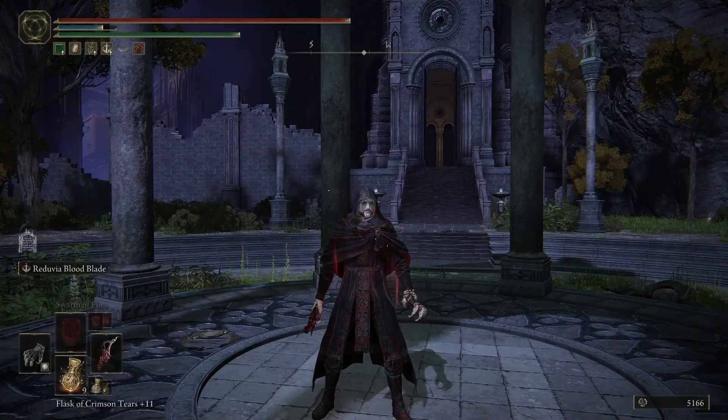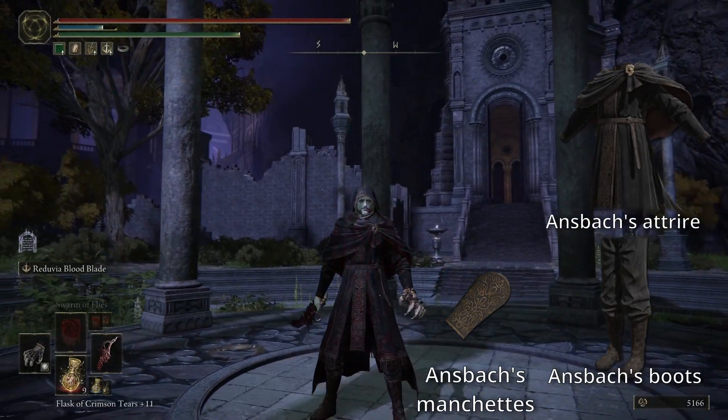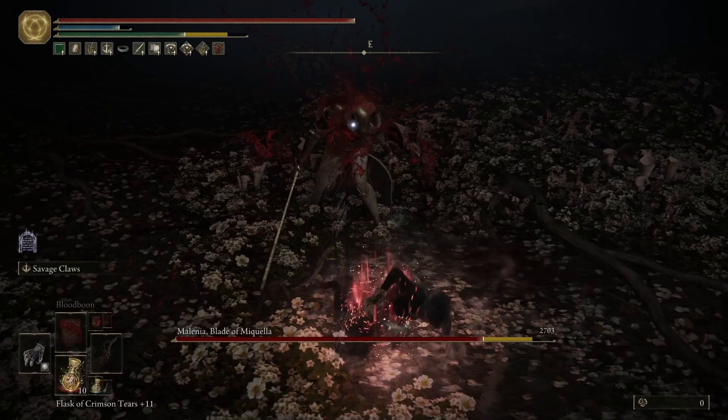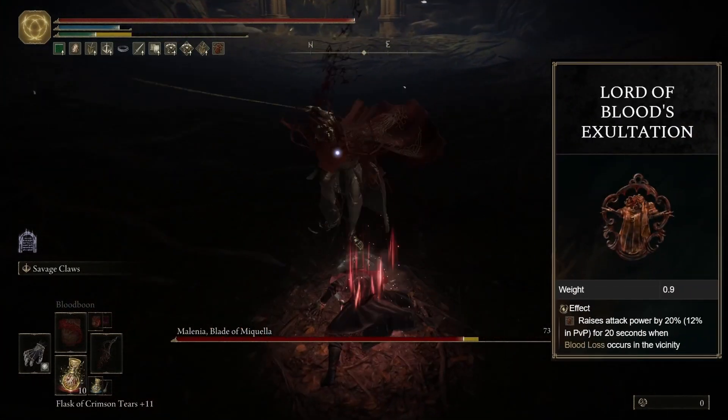For the look, we have a somewhat traditional gothic vampire look, using the full Ant's Back set except for the helmet, where I'm using the Confessor hood instead. This outfit is super light, so it makes us light roll, which makes us a very agile character. For talismans, we're using the Lord of Blood's Exaltation, which gives us a 20% damage buff when we bleed an enemy, which we'll be doing a lot of.